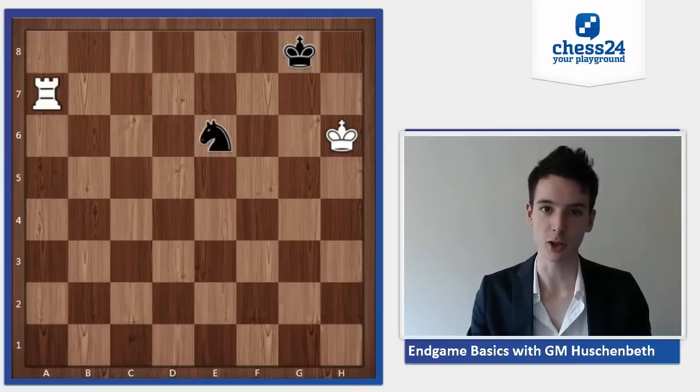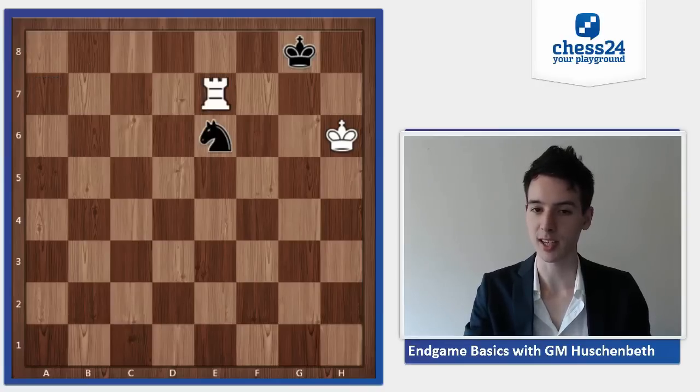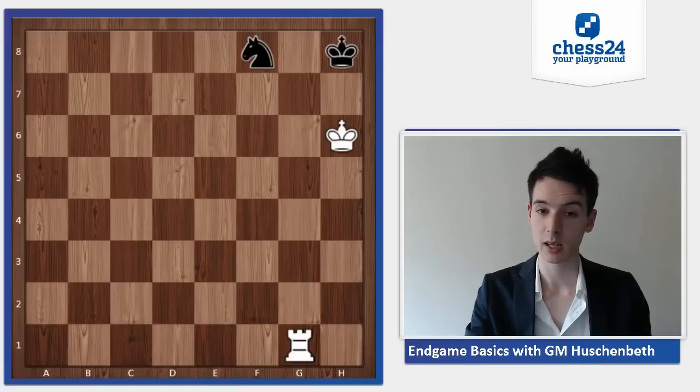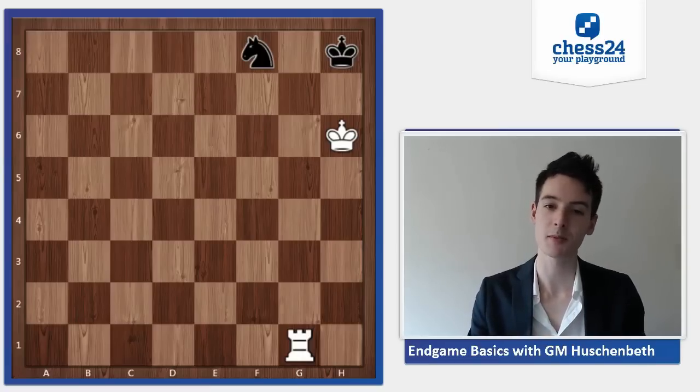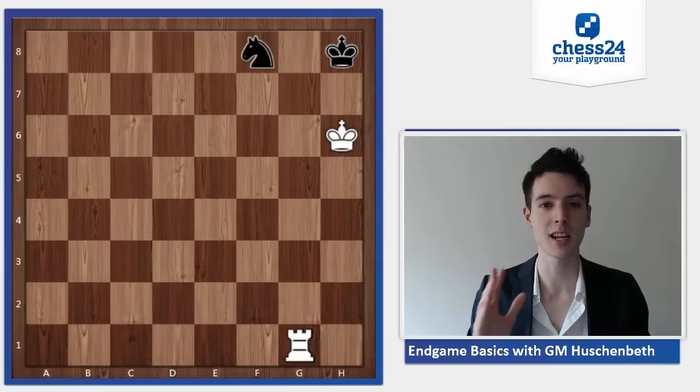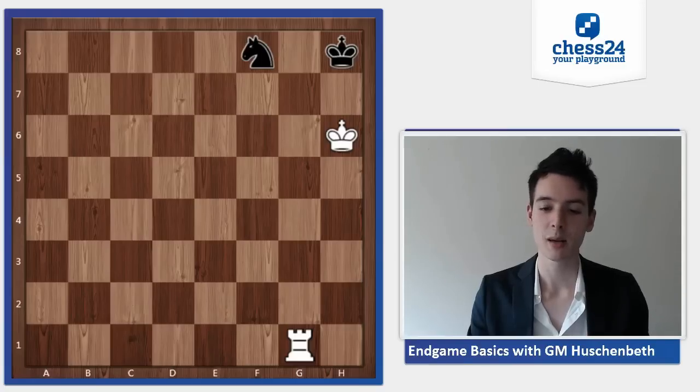Very similar. White can try rook e7, rook g7, and rook g1, and here black has to play knight d7. That's the only way black can draw. This position is important to remember because it comes up quite often — there are many rook against pawn endgames where one side has the rook, the other side has the pawn, it's a race, and in the end black can only promote with a check. He has to promote with a check by promoting to a knight. So knight d7 is the only move.